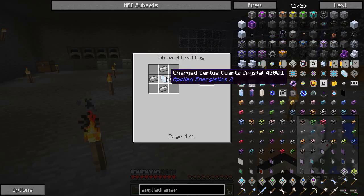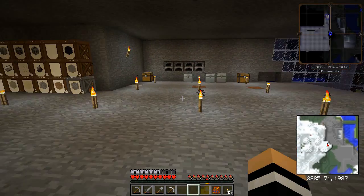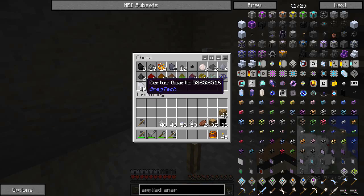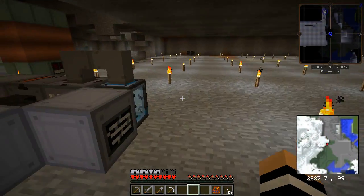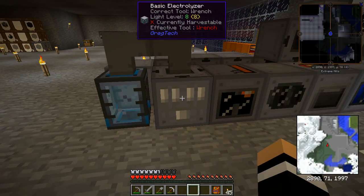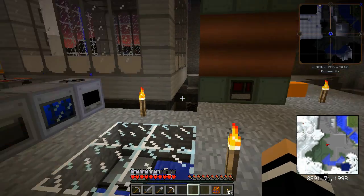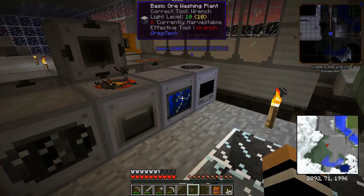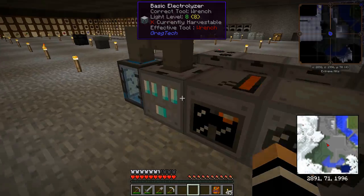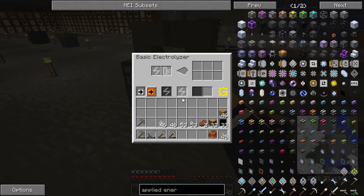Luckily, Greg has provided a way to do this, and it is just with the plain old electrolyzer. We throw a normal Certus Quartz in and we get a Charged one out. I have a few sitting here and I happen to have an electrolyzer sitting here. I've been using it to get oxygen, because to use this to smelt steel you also need to give oxygen. So there we go, that's going. Hopefully I have enough power coming through here. I do have five basic steam turbines down there, so there should be enough power for this to ramp through the hundred seconds that it needs.